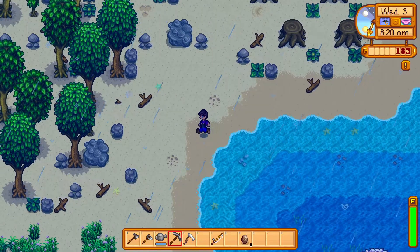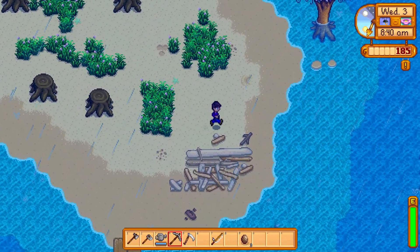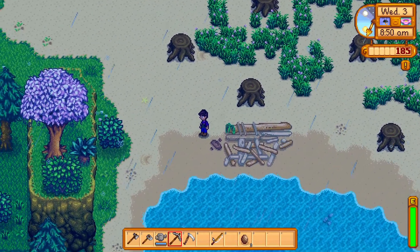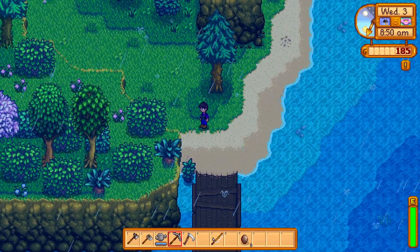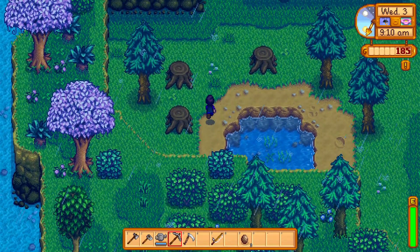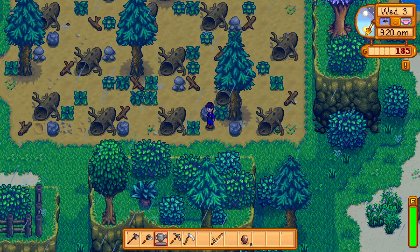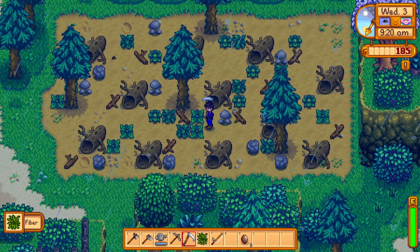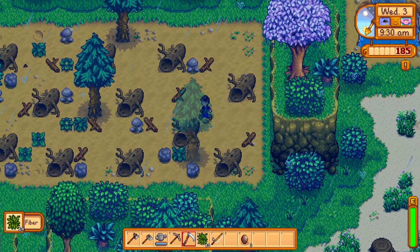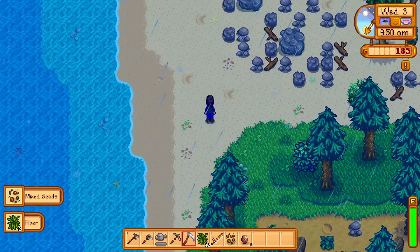Take a look around the area. Some nice grass growing down here. There's a foresty area over here — lots of trees. Those are weird. Lots of room on the farm. Big logs over here. Just clear this stuff out, walk around a little easier. Oh, we got some more seeds — mixed seeds.